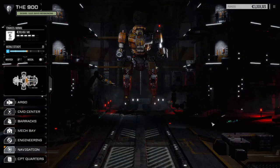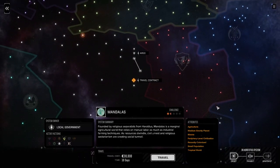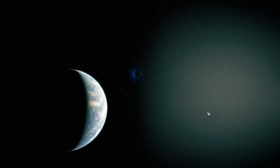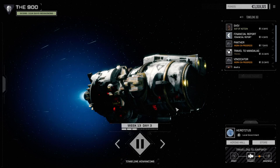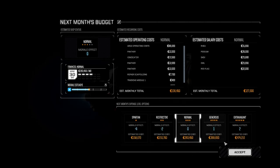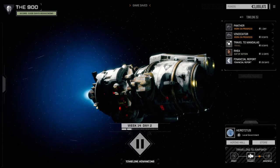Let's go to navigation real quick — we'll shift star systems. And then next episode we're going to go right here: Mandalas, 16 days, one and a half skull planet. Let's travel — 30 grand. I would have thought that the pilot we picked up would have taken some time or some cash off that, but I guess not. We'll go through a financial report. We've got lots of cash, we're not worried about that.